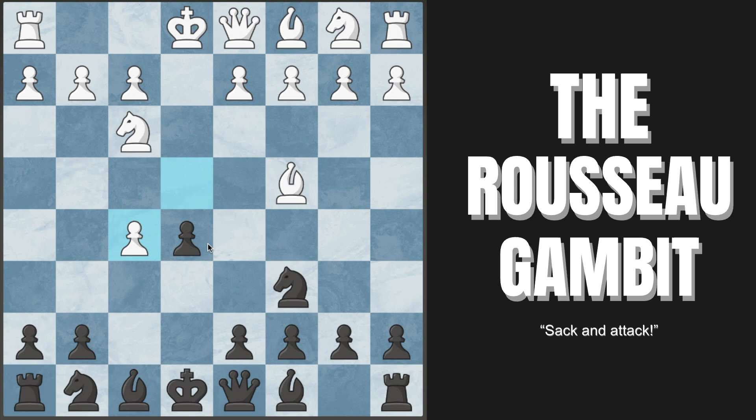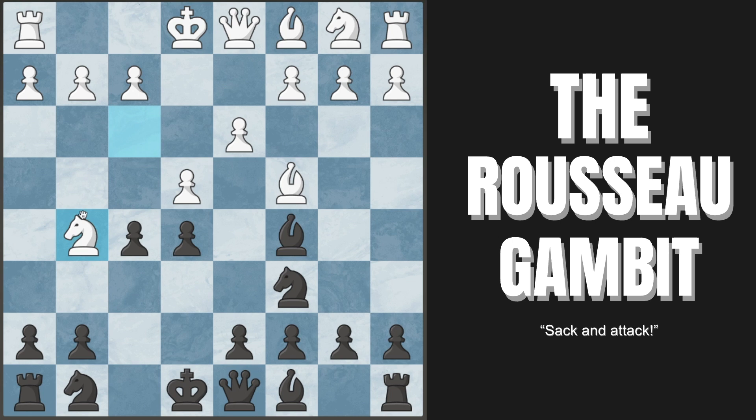Instead, let's look at a better try: pawn to d3, not capturing but defending their center and preparing to castle. We develop our bishop to c5, targeting the f2 pawn. White can fall for a vicious trap with knight to g5 — the most common move — going for the fork on f7. You don't want to play something passive like knight to h6; instead, play f4, which goes into something called the Dubois Trap. The bishop is now cut off from the knight, so the knight is hanging.